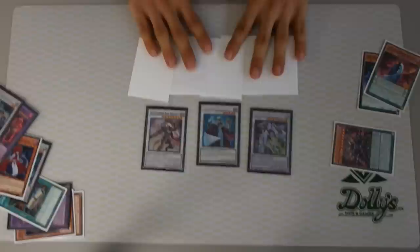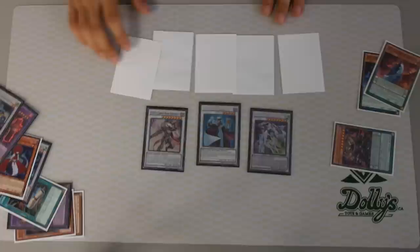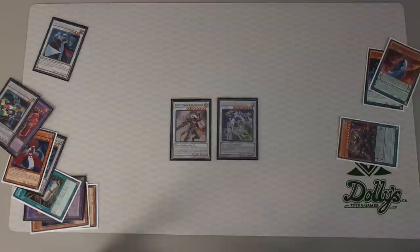So now you have these three, plus you reset your hand — you have five in hand. Wow. And then depending on whatever hand you have, you can just extend your combo play. Yeah, imagine drawing into like a Vanity's Emptiness or a Dim Barrier — you know what I mean? Exactly. So that's pretty much combo number three.